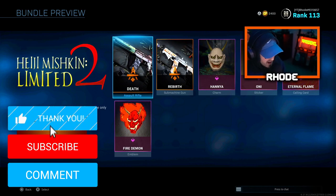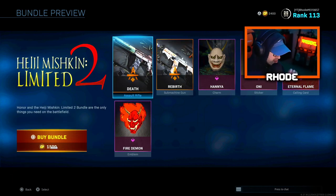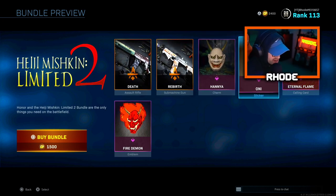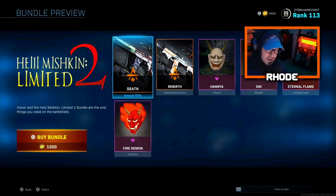Yo YouTube, what's going on everybody, back with another video. They just dropped the Haji Michigan limited bundle in Modern Warfare. It comes with two weapons, a nice charm, sticker, calling card, and emblem. So let's jump right into this — it's only $15, or 1500 COD points.